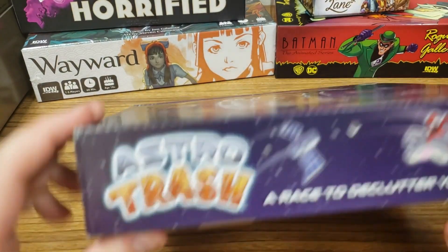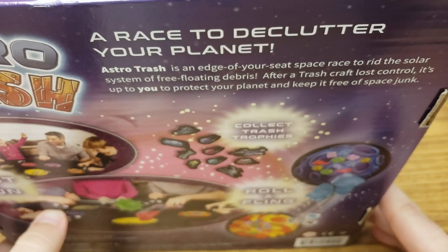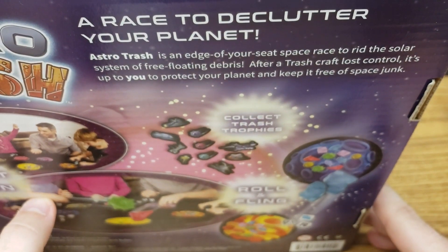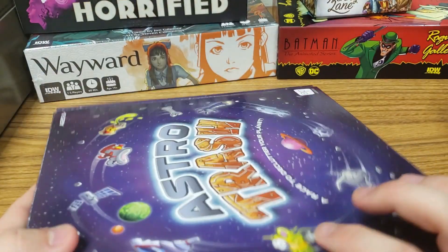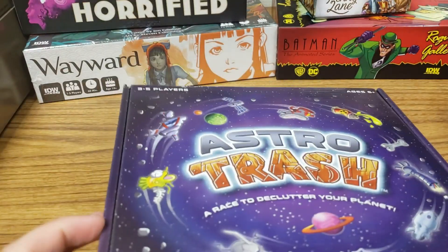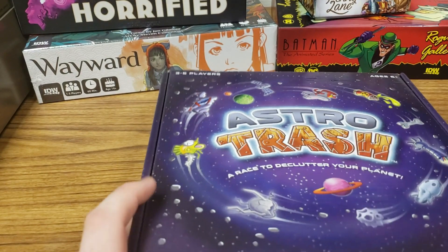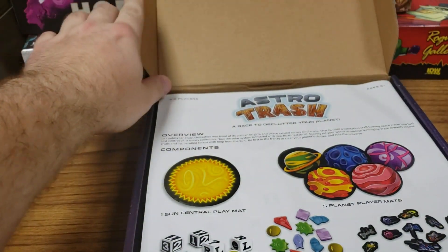It is a game of fast-paced play where you're basically trying to get rid of all the junk on your planet — your solar system — and giving it to someone else. It's two to five, three to five players, ages six and up. It's a fun game for all ages, and I can confirm that it's very fun.